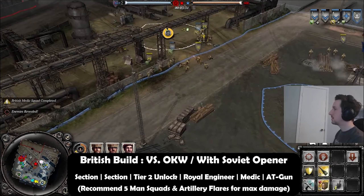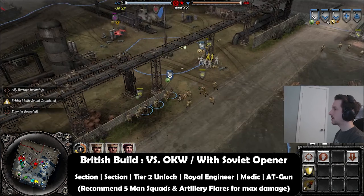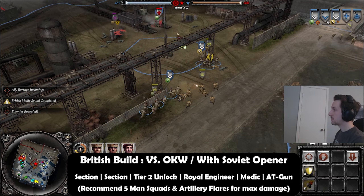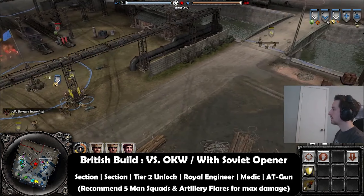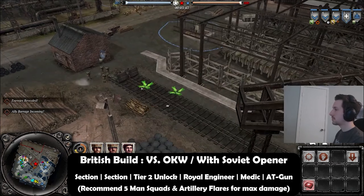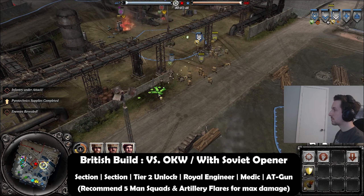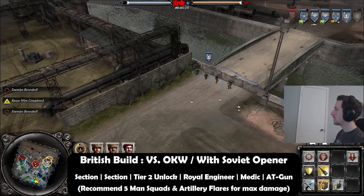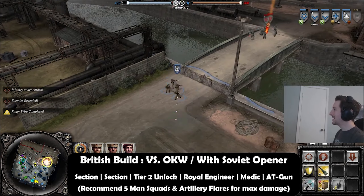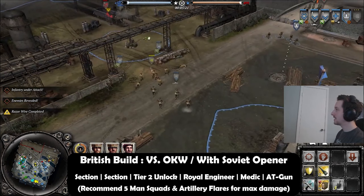The main reason you especially recommend this against OKW is that section spam is very susceptible to MG suppression against Wehrmacht or mid-game OKW. So having a Soviet teammate that can provide mortar cover — specifically smoke — is absolutely essential for this build. You won't really have a smoke option until you tech, which goes into the next part of this build.